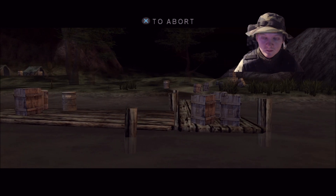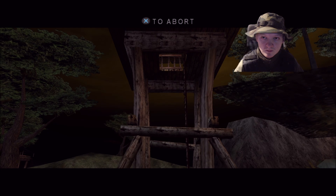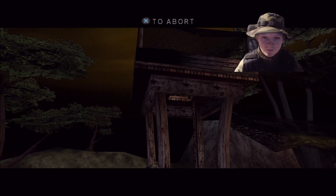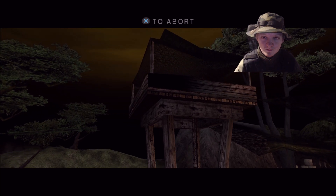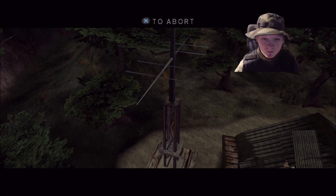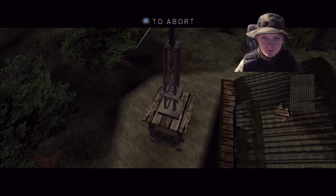Focus primarily on the merc's communications tower. Your secondary target is their ammunition dump. Any other targets of opportunity that present themselves are authorized. Remove any remaining threats. We need to isolate these guys. Take out the tower first, and then the munitions. Let's not let them know we're here until we have to.